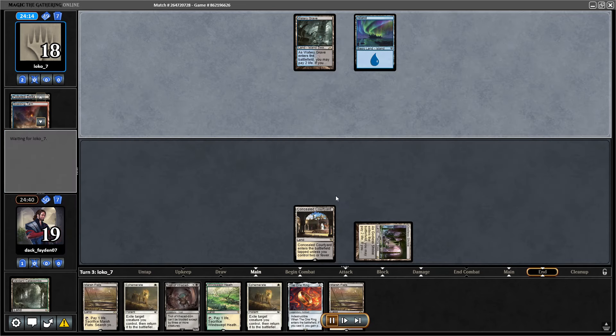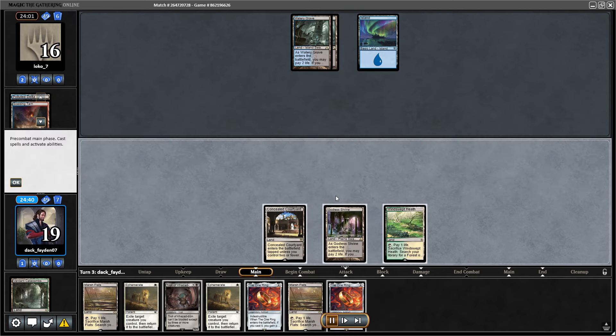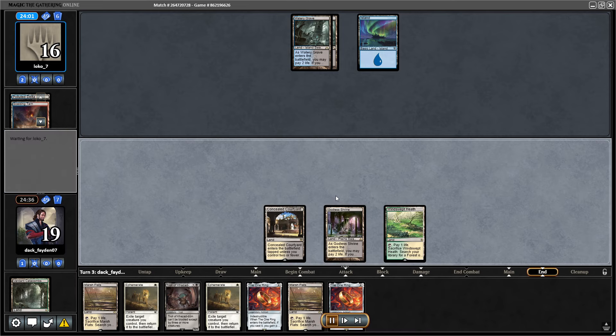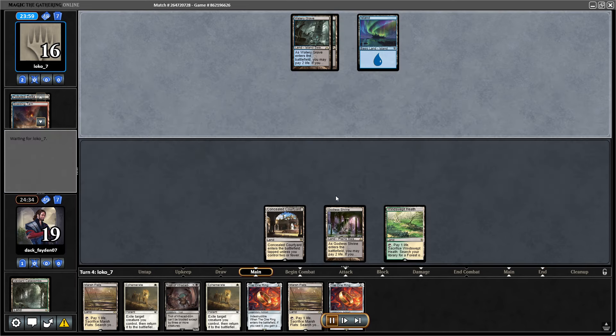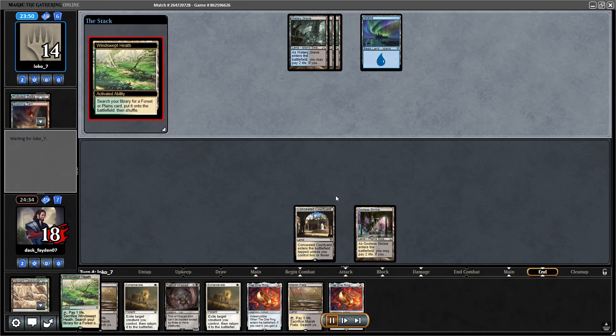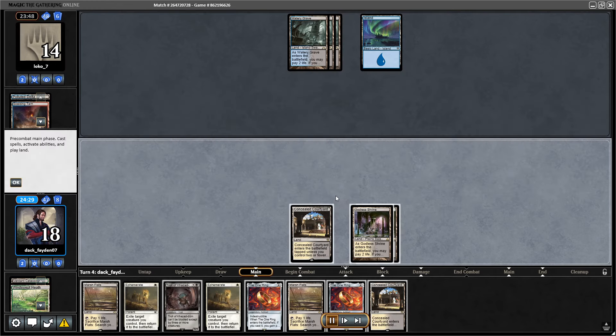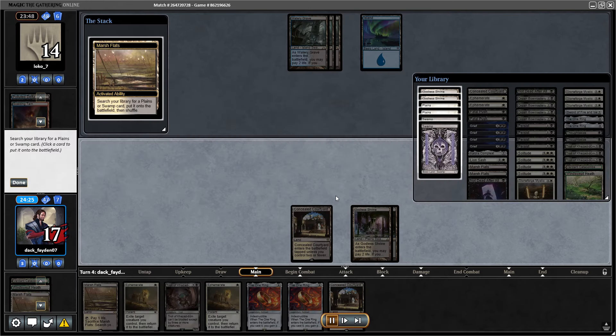My hand was really awkward here. I kept a hand where if I draw a single elemental — either Solitude or Grief — I can do a lot. But without them it can be pretty bad. My opponent isn't really doing much, so I can try to resolve some spells.